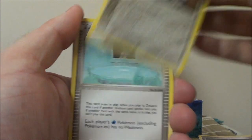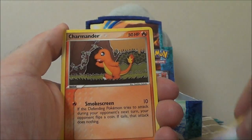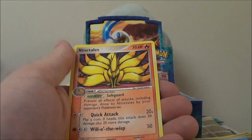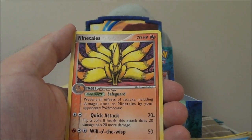Okay, we got Lairon, Glacia's Stadium, Wynaut, Charmander, Magnemite, Carvanha, Trapinch. Reverse Pikachu — that's so cute. And a Ninetales — look at that Ninetales, my word, that is so cool.